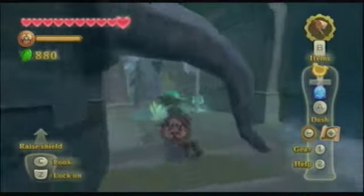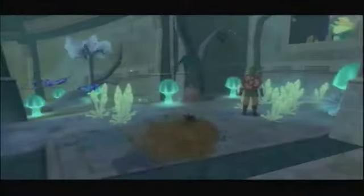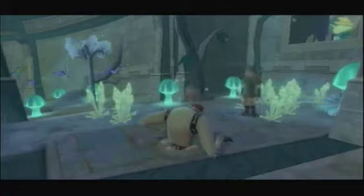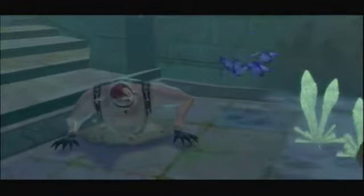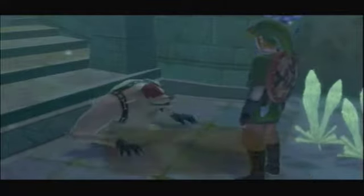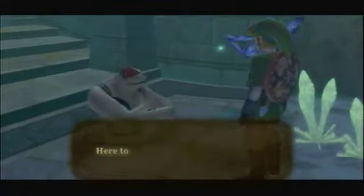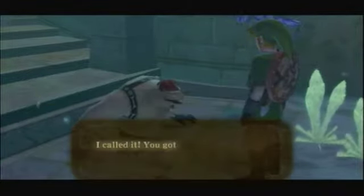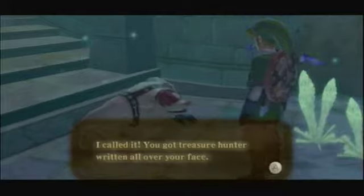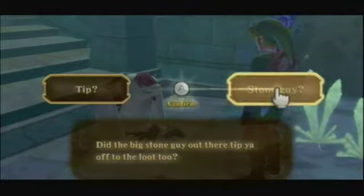Alright, I got rid of that one relatively fast. Cut down the trees, and this time — oh, it's a magma. Led? Is that you? Hold it, you're that guy — that guy I met in the volcano. Here to do some treasure hunting too? Yep, you're right. I called it. You got treasure hunter written all over your face. Did that big stone guy out there tip you off to the loot too?